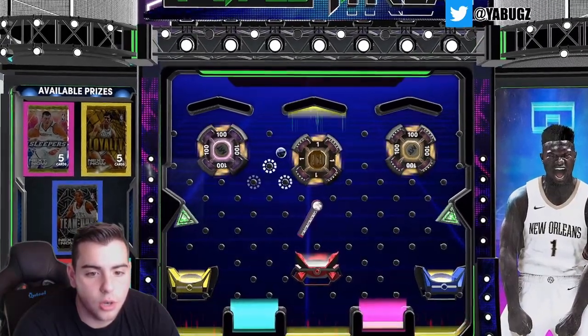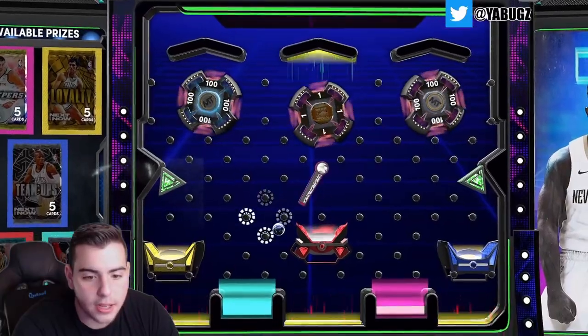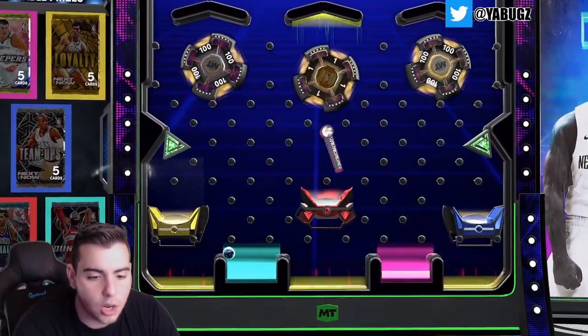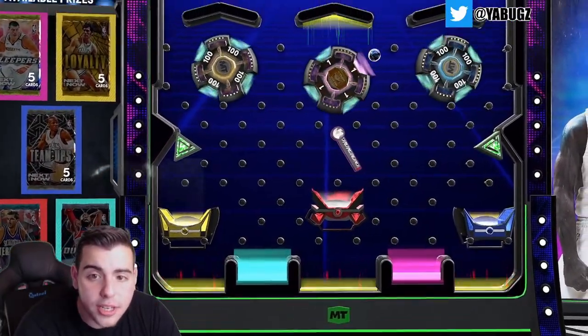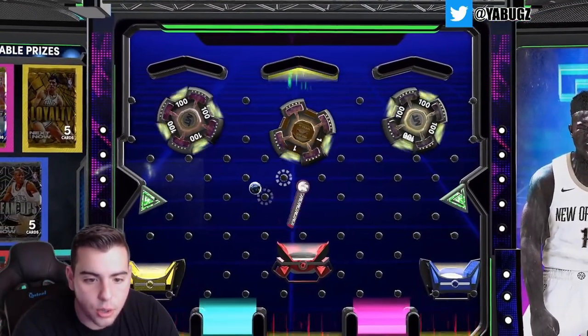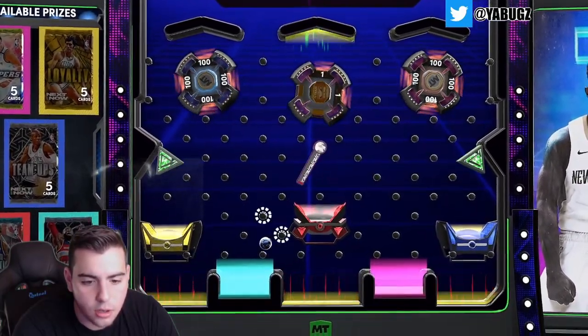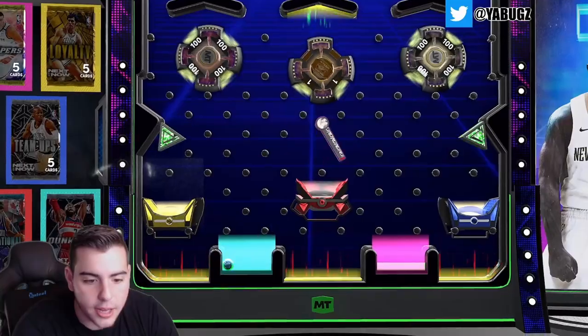Whatever I land, honestly I'm not even mad — it just all depends on the pack luck. Oh, we're gonna get the John Wall one! We get cheese — I'll take an extra token, maybe two extra tokens. That's a W. As long as we don't get the red I'll be kind of happy. Oh, we're going back to the John Wall one — oh here it is, we got it this time!